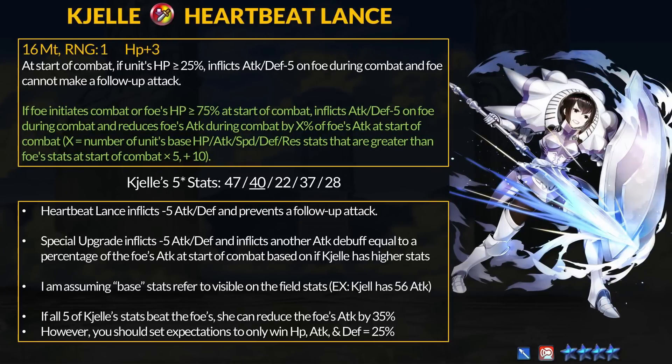Next we have Chell's Heartbeat Lance, which is a brand new weapon. Chell is a Lance Armored unit. Heartbeat Lance has 16 might and on refine grants +3 HP. At start of combat, if the unit has more than 25% HP, it inflicts -5 attack and defense on the foe during combat and prevents a follow-up attack. Extremely basic and simple. For the refine, if the foe initiates combat or the foe has more than 75% HP at start of combat, inflict -5 attack and defense on the foe and reduce foe's attack by X% of foe's attack at start of combat.